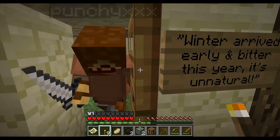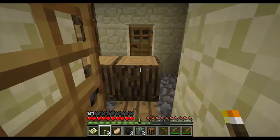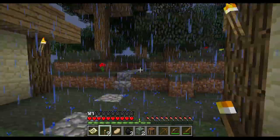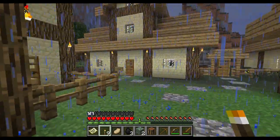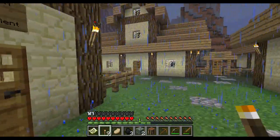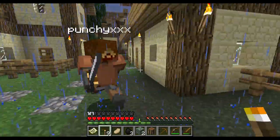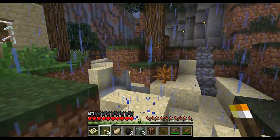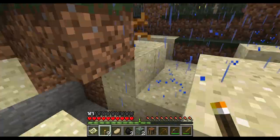Winter arrived early and bitter this year — it's unnatural. How do we get up? Where's the inn? So where's our quest? We need to find the quest. Maybe it's in this forest, but we'd need the quest to go in the forest. There's a cave — a scary cave down here. I'm not going in there.